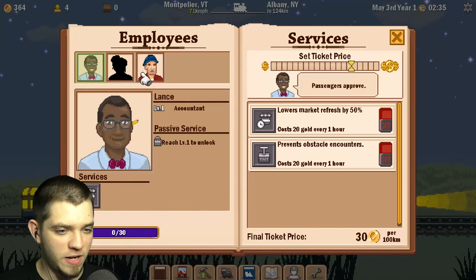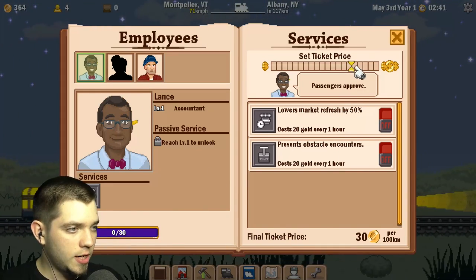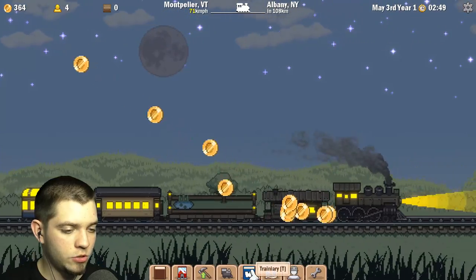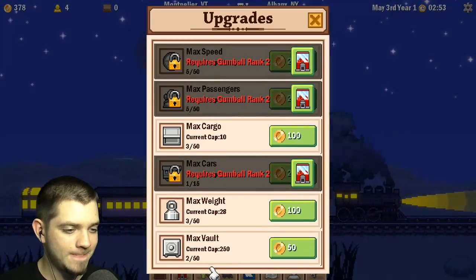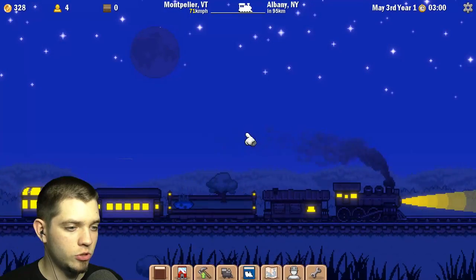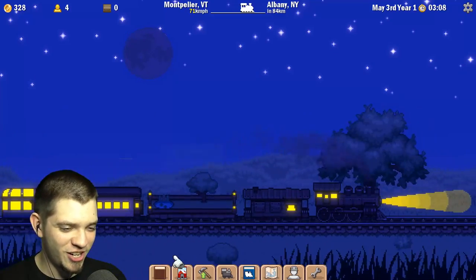You can provide servicing but it's kind of useless. Ticket price is quite high and respectable — I don't think that's a problem. Everything else is good. In upgrades, maybe increase the max vault cap. Max weight is not a problem, cargo is also not a problem — I think we are doing pretty well so far with the beautiful park car.